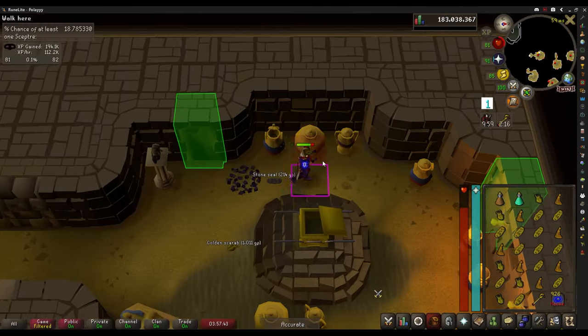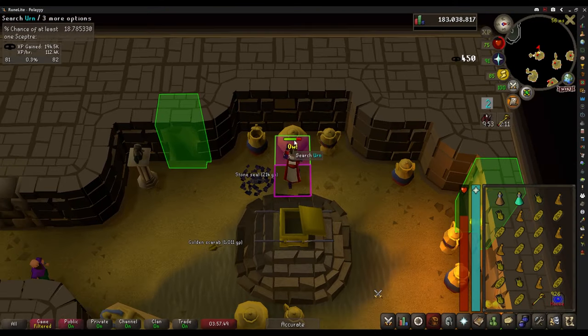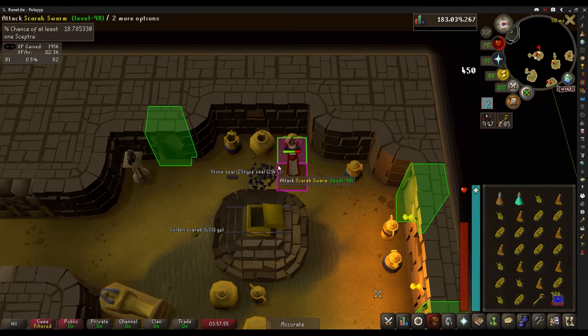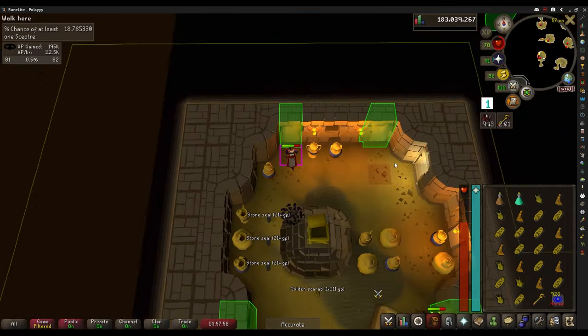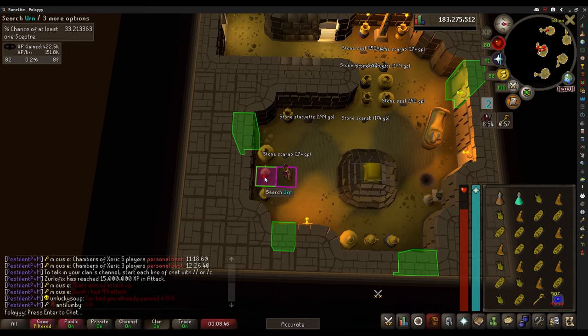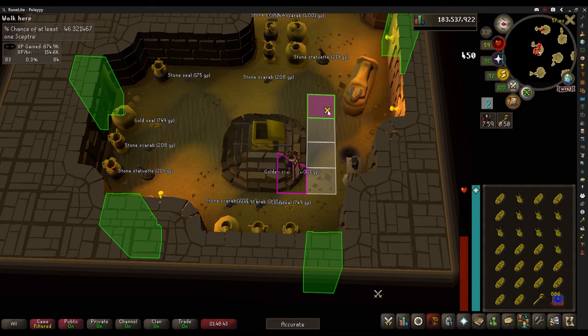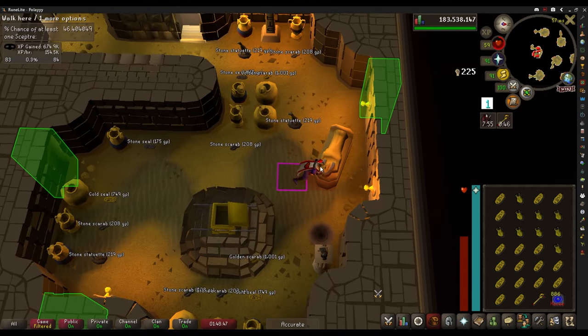That is the first thieving level — level 81 now. I've been going at it for about two hours. It's pretty enjoyable; once you get into the groove of things it's nice. I can go to the next floor now so I don't have to loot this room anymore. Level 82 thieving, and there is level 83 thieving. I've been at it for quite a while — almost 700,000 experience today.